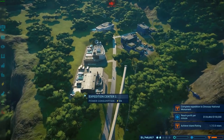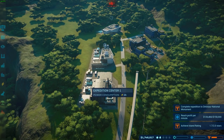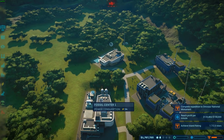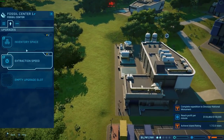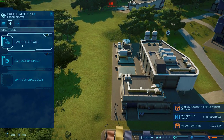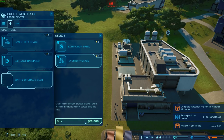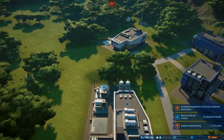I've also added a bunch of upgrades to all of my things here. As you can see, these little things out here are the upgrades — pretty much any one of these stations, if you see these little boxes at the back, you can put upgrades onto them. In the fossil center I can add another inventory space if I want to. Actually, you know what, let's research and see if we have anything for there.